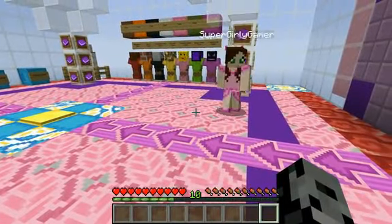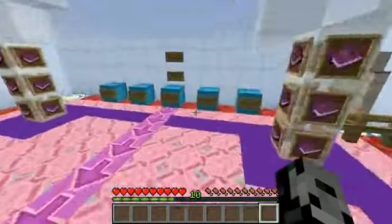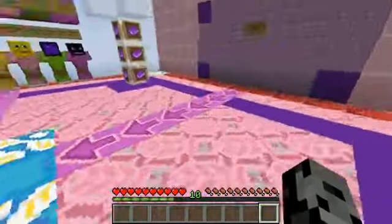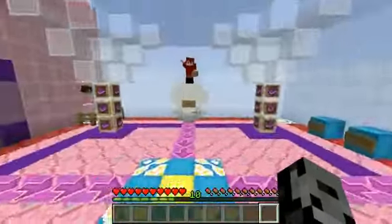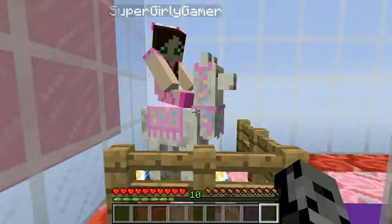What's up dudes, it's Pat and welcome back to another Minecraft video. Hey guys. So today we are playing Find the Button Minecraft Edition. Apparently all the levels are based off different things in Minecraft. There's a llama. This is seriously the best Find the Button map ever.